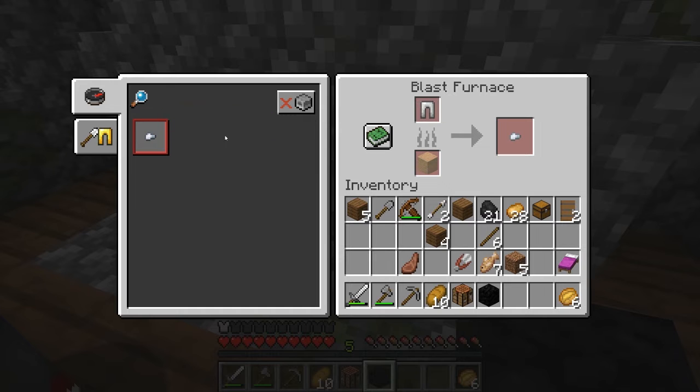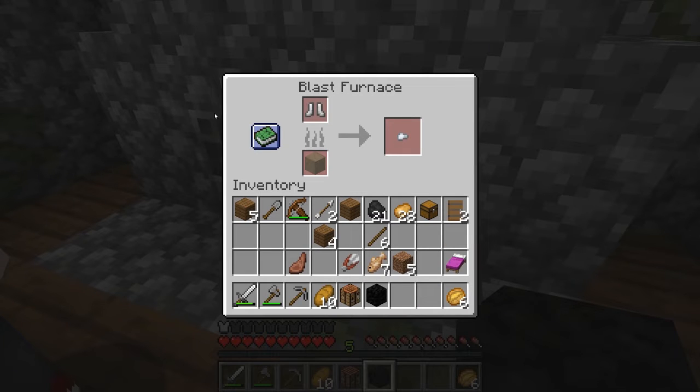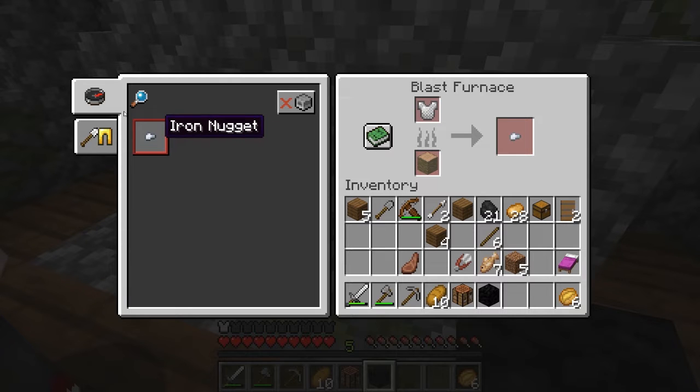Okay. Just look at the blast furnace. It has a green book. Okay? Oh, it does. Click the green book and then click the iron nugget. It melts things.